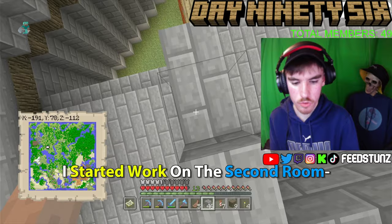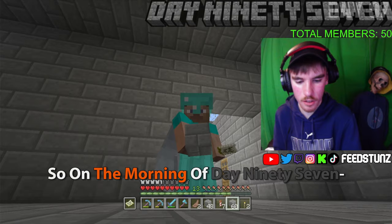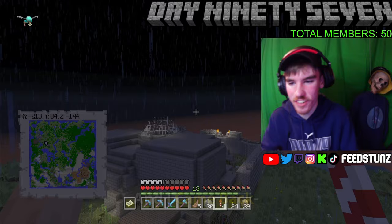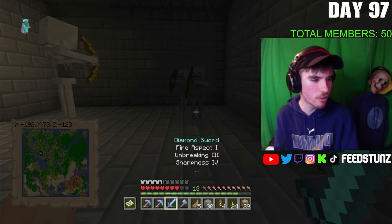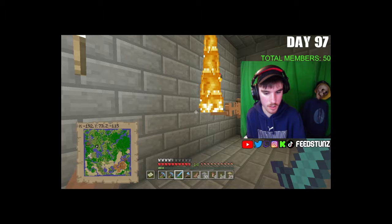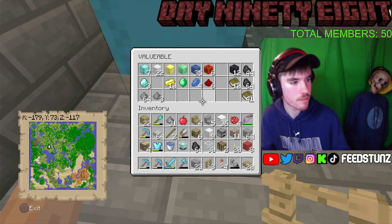Once the morning of day ninety-six arrived I started work on the second room — just another bedroom. I had actually built it incorrectly, so on day ninety-seven I rebuilt it — only to build it wrong again. Typical. I did eventually build it properly, but by then it was already the evening. I went wood chopping and came back to an epic skeleton battle, and I placed some furniture like beds and bookshelves, which took until the start of day ninety-eight. We still had one more room to do: the portal room.